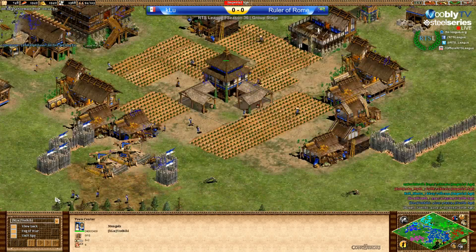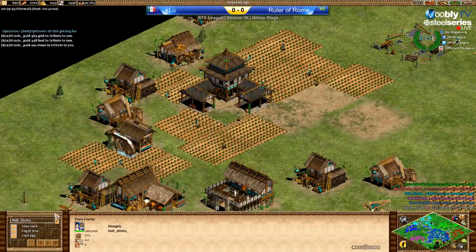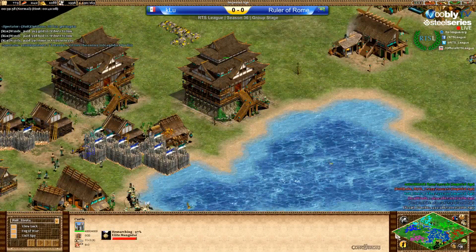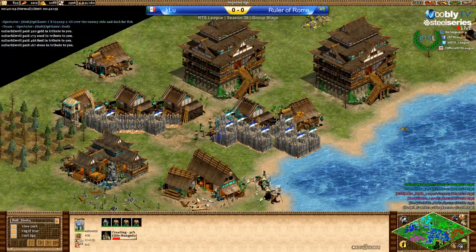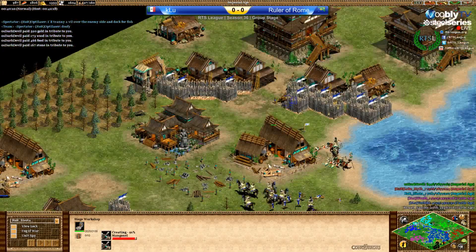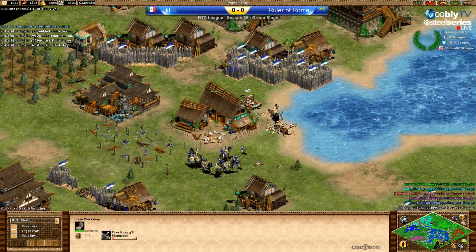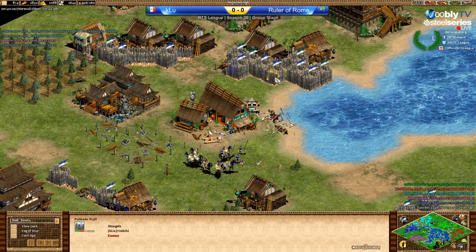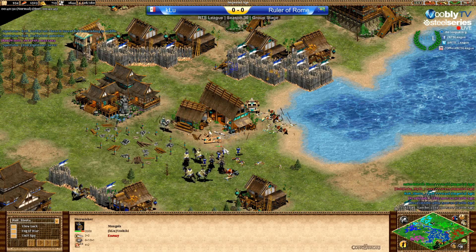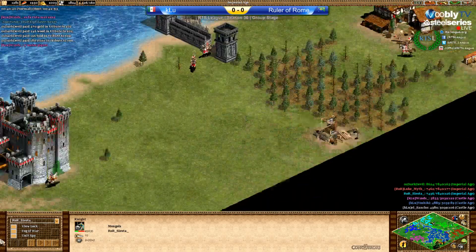Yoshiki is up in Imperial by 70%, and Siesta is in Imperial already, so he can get Trebuchets. Elite Mangudai just finished. Is he getting Trebuchets or not? I think he should get them as soon as possible. And these Manganels — he's wasting Mangudai there, shooting at a palisade while skirms are taking them out.